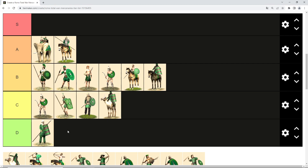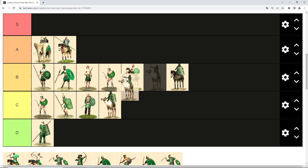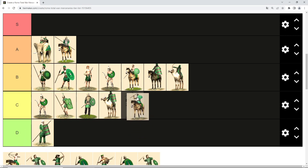Moving to missile cavalry — missile cavalry is always nice, especially with bows. First we have Bedouin archers. Because they ride camels they get B tier; both cavalry types can outrun infantry and evade them, but not enemy cavalry, which puts them behind horse cavalry. If they had horses I would put them in A tier.